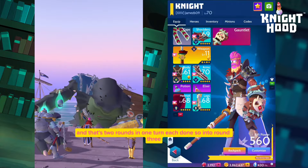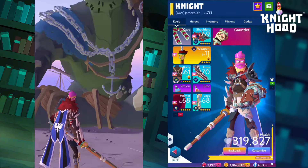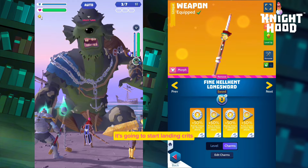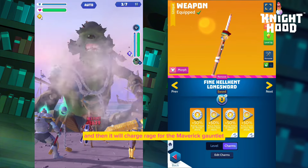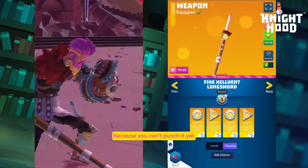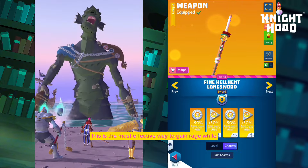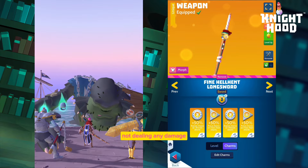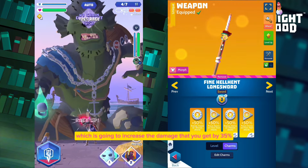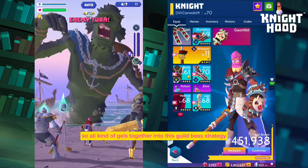That's two rounds done in one turn each. Into round three, all I'm going to do is start swinging the weapon. Because the weapon has focus on it, it's going to start landing crits and charging rage for the Maverick gauntlet, while dealing low damage since you can't punch it yet. I found this is the most effective way to gain rage while not dealing too much damage. You can also add expose onto the weapon, which increases the damage you get by 35%, so it all gels together into this guild boss strategy.